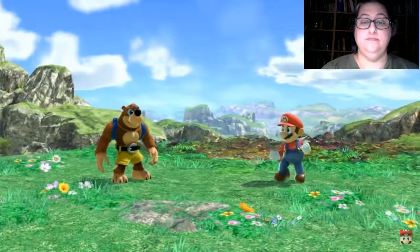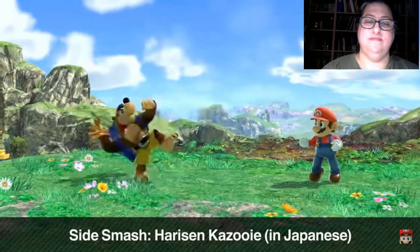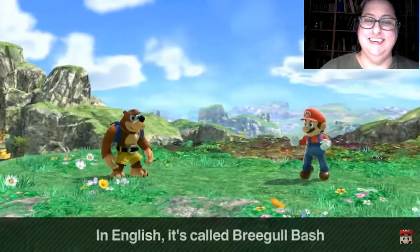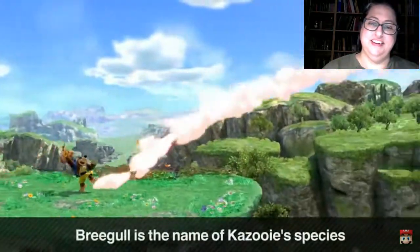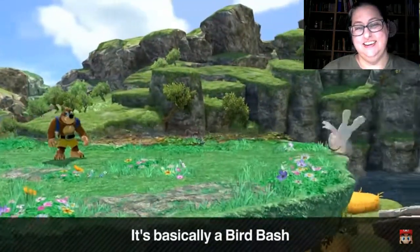In Japanese, their side smash is called Harisen Kazooie. Harisen is a word that only exists in Japanese, so I was curious what this move would be called in the West. In English, it's called Regal Bash. I think Regal is the type of bird Kazooie is, so this basically means bird bash, which is pretty accurate.